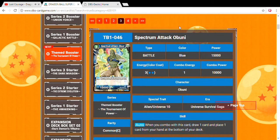Spectrum Attack Obuni — three drop, 15,000 power. We're done with Universe 9 cards; this is Universe 10. You're going to need this for the Gohan deck. When you combo with this card, draw one card and place one card from your hand at the bottom of your deck. Basically draw a card and cycle a card from your hand when you combo — great synergy with the Gohan leader.